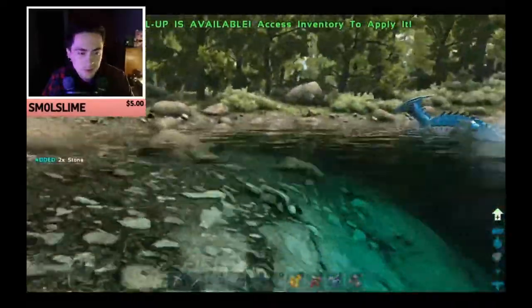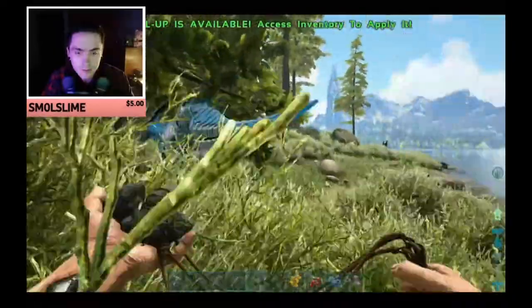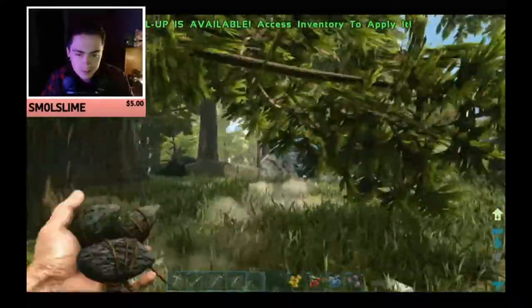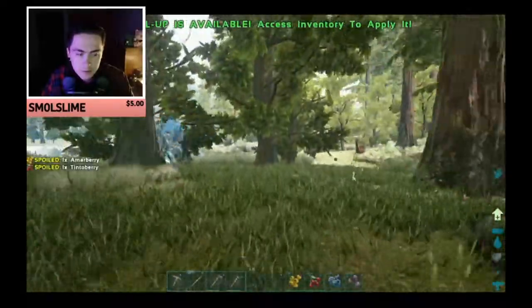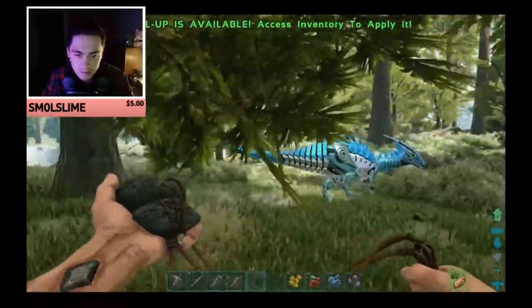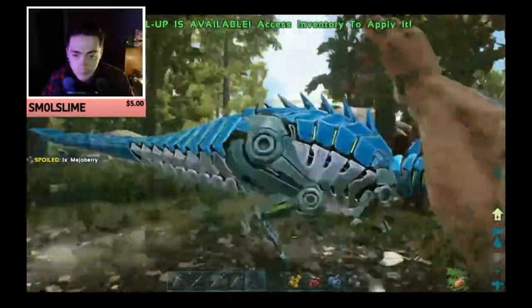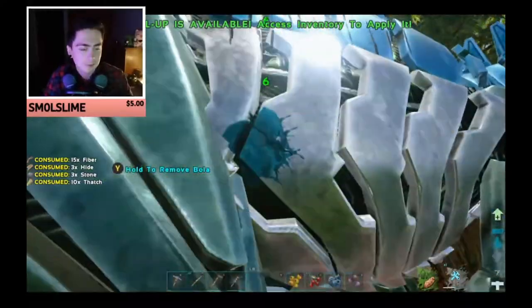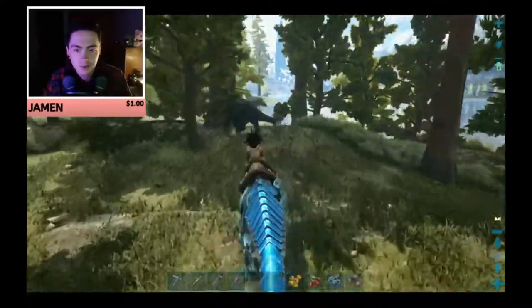The reason why we don't want it in the water is if it passes out in the water then it'll drown and we can't tame it because it'd be dead. We found a trike! Okay, we're definitely gonna want this trike.